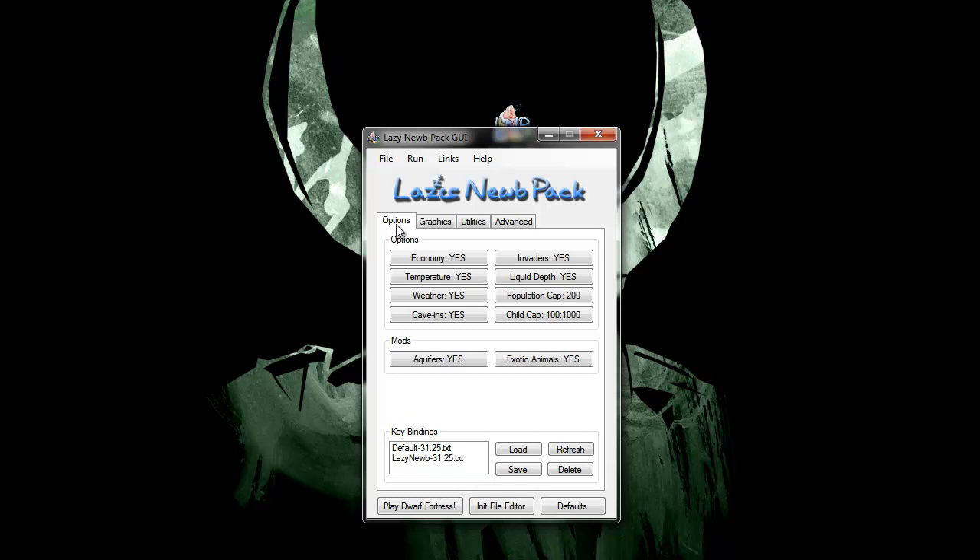If you are very new to this game and you want to eliminate one of the biggest stumbling blocks, you're going to want to turn off aquifers. An aquifer is a layer in the ground that contains an infinite amount of water — basically where people make wells. If you're new, this is going to be a big sticking point because it's going to be very, very hard to get around. I'm not going to be turning it off because I want to show how to get around them, deal with them, and maybe even turn them into something useful for your fort. But if you're new and just want to get into the game and do well to start with, you're going to want to turn those off.